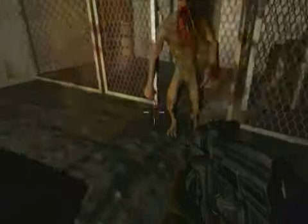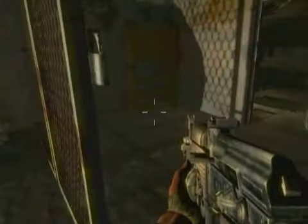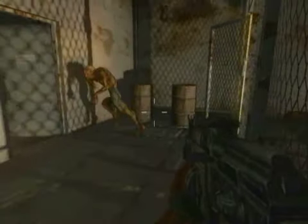Here we can see the bloodsucker that we've seen in the earlier presentation. Now he pops up in DX9 — he's still the same character, he's still trying to kill you, he still turns invisible, but when he reappears he's much more detailed. And check out the shadows he's casting on that back wall.